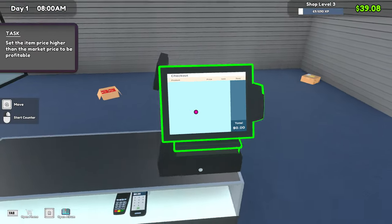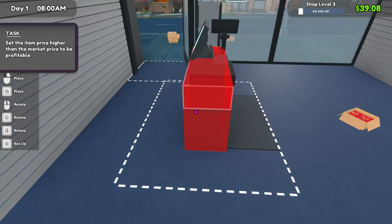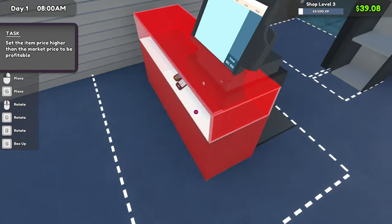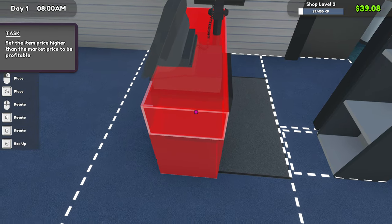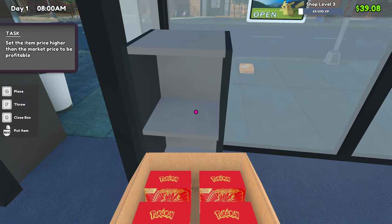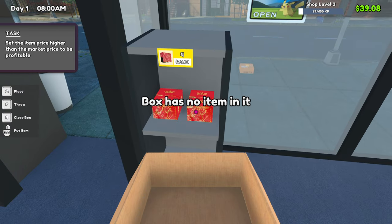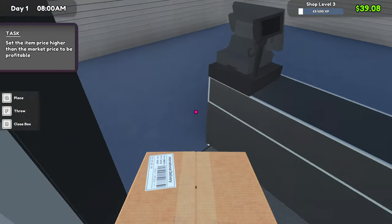To move this around, you have to come to the screen and then press Q, and then you can move it around. We want clients to literally pick up and turn around and buy. This is how it's gonna be — then you'll see if we place it in here, it's more than one box to fill it up.